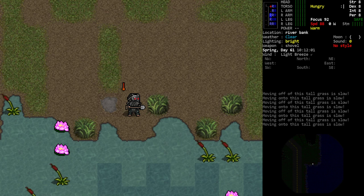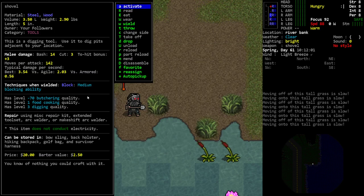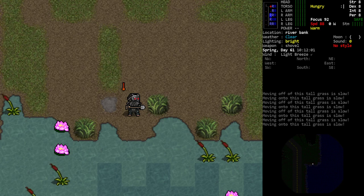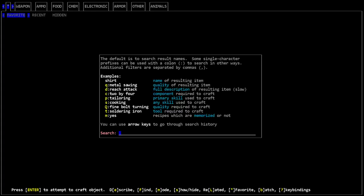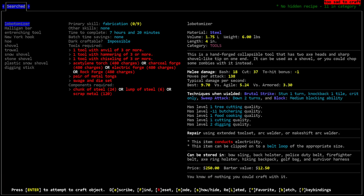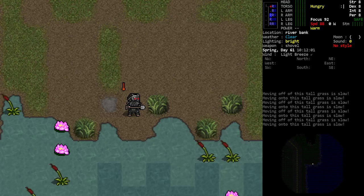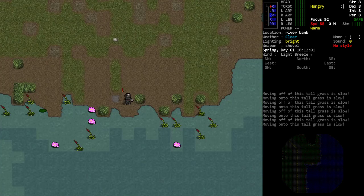First, you're going to need a digging tool in order to use either method. My survivor is holding a shovel with a digging quality of three, which is pretty good. If you're curious what other tools you can use, bring up your crafting menu and search 'Q:dig' to see what tools have the digging quality. A digging stick at survival level one and a stone shovel at survival two and fabrication two are the easiest early game tools to make. Grab whichever one you have access to with the highest digging quality.